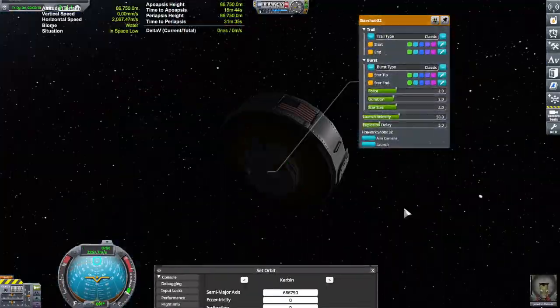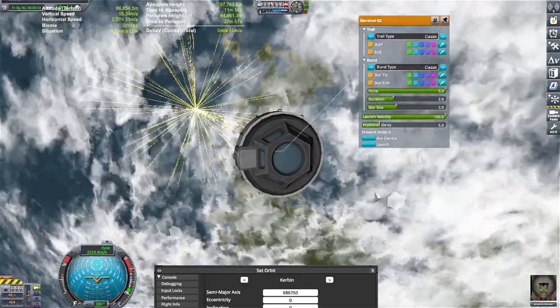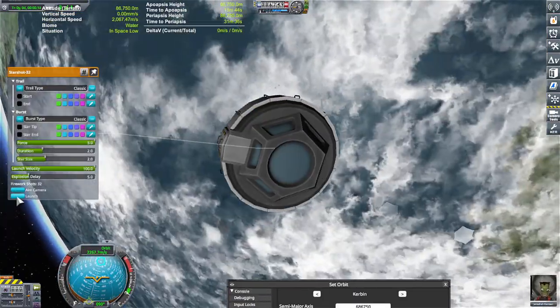Hello everyone, sorry about this kind of rough quick sketch of a video, but I have very little time and I wanted to test out the Orion Drive some more. So I made a very extremely basic prototype vessel from what I've learned.